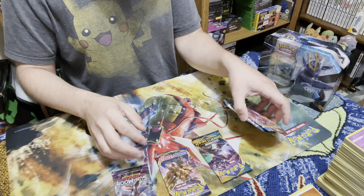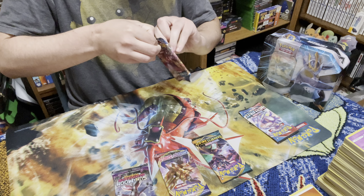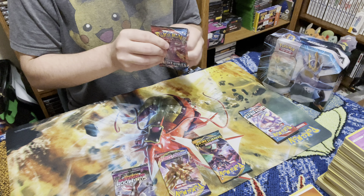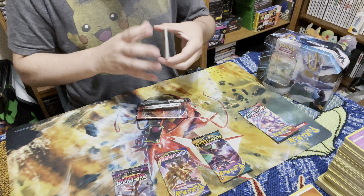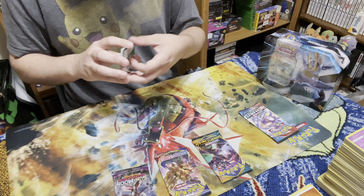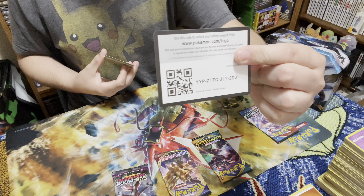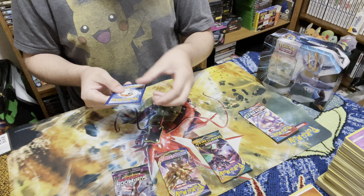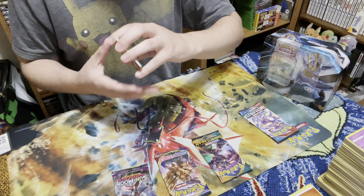Let's start with the Battle Styles packs. I still don't have the full set for this one - there's a couple of those alternate arts that I need. The only alternate I pulled was the Tyranitar V, which is still my favorite card out of that whole set. We've got a code card, and four to the front - it's a yellow energy, oh it is fighting.